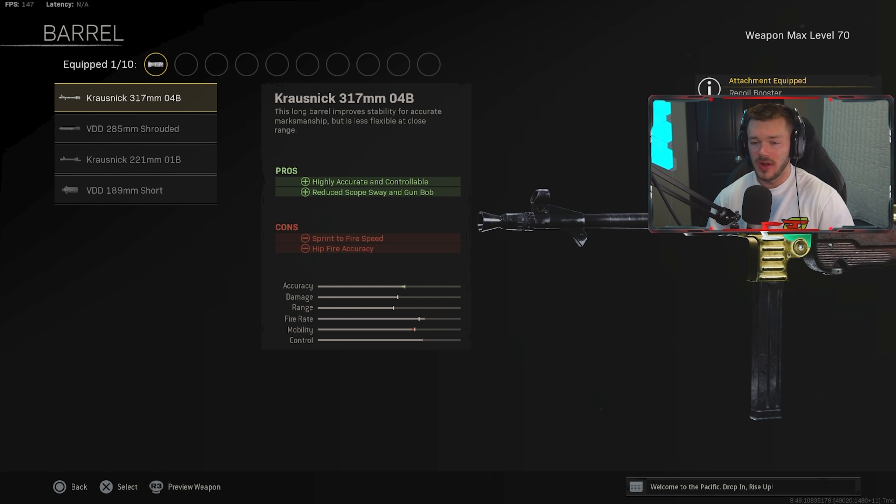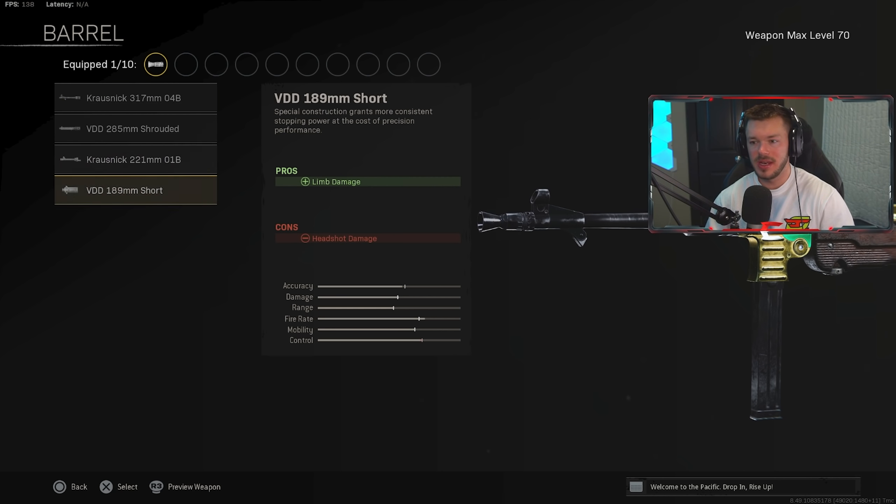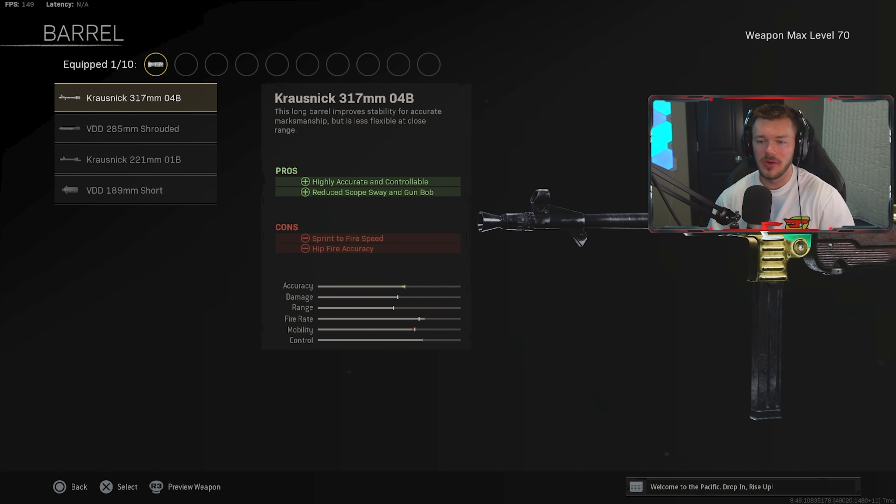In the barrel section, we're going with the Krausnick 317mm 04B barrel. This makes the gun a little more accurate and helps with recoil slightly. The Krausnick is going to be the way to go — a lot of the barrels on SMGs don't really do all that much, but this one is the most beneficial of the rest of them.